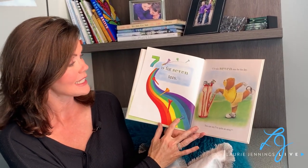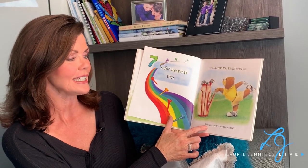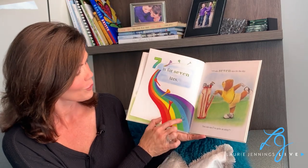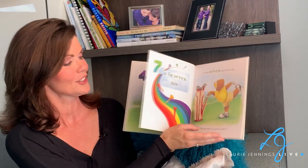Seven is for seven tees. I'll take seven tees for the day. You can see I've got quite an array. Look at all the colors: one, two, three, four, five, six, seven. Good counting.